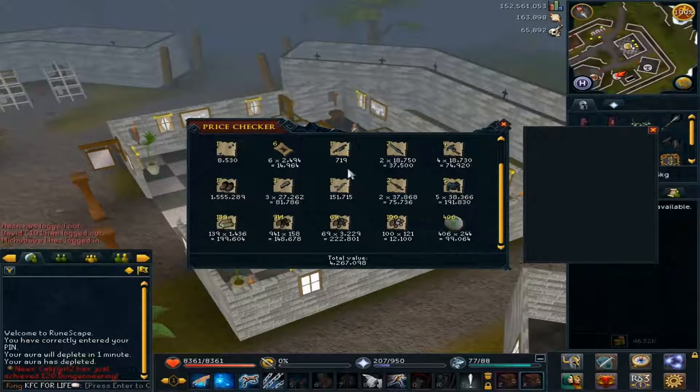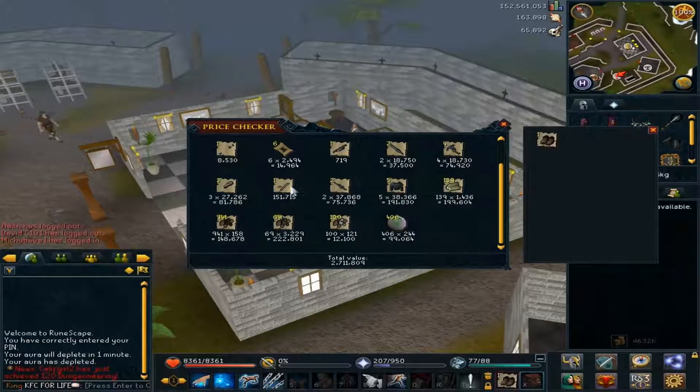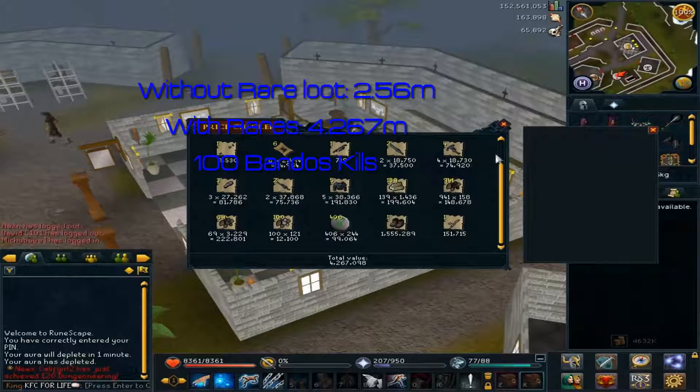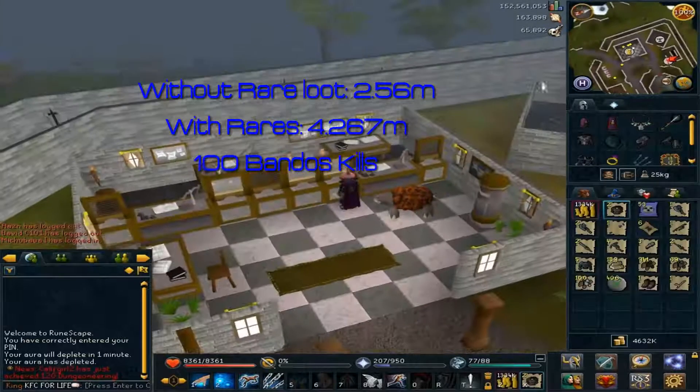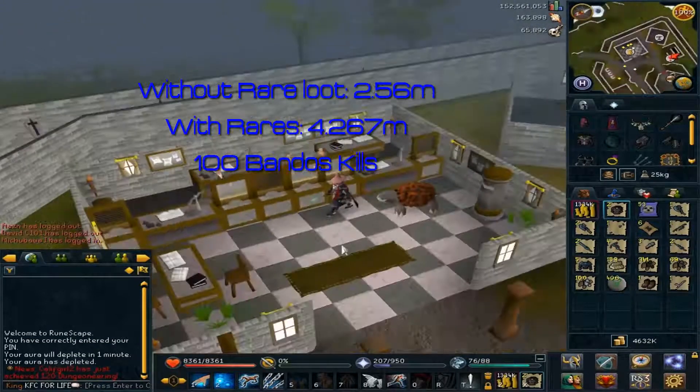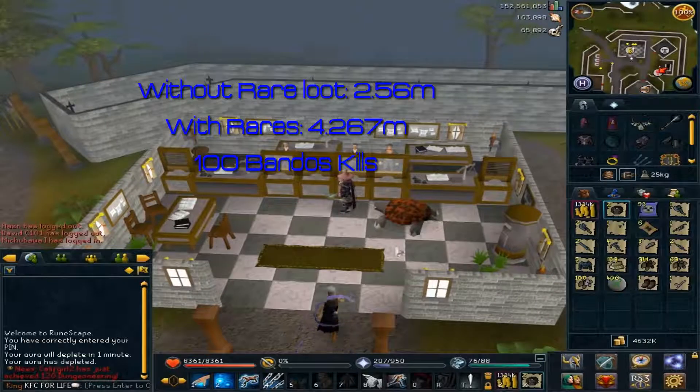I did in fact end up receiving one Bandos boot and one Gatsua chart — those are my two rare drops. Without those drops it's 2.560 mil, and with them it's 4.267 mil. That's going to be our new total — I'll put that on screen now. That's our total for 100 kills so far, and I'll add to that total in every single video.